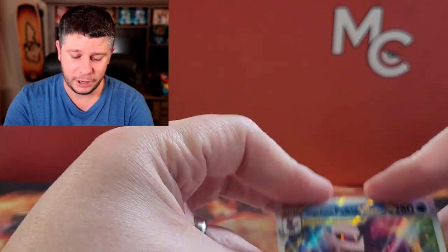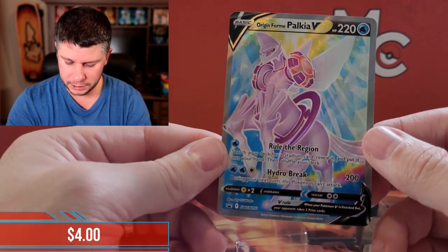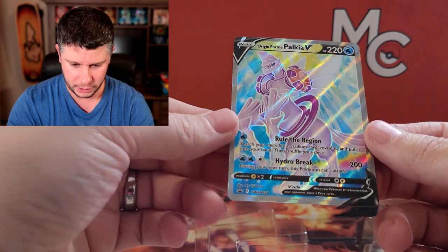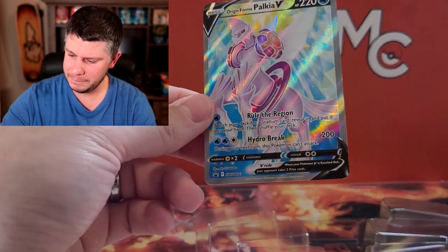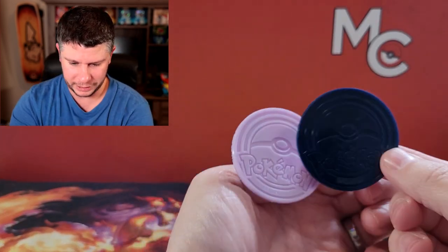I am absolutely open to trades — I believe this is a trading card game and trading is awesome, so hit me up on social media. Instagram is probably the best one to use, but you can check out my Facebook and Twitter as well. I may like the Dialga promo a little bit more, but the Palkia one does pop. And my suspicions were correct — the back of the coin is purple, so we got dark blue for Dialga and purple for Palkia. I think I like the Dialga coin more, honestly.